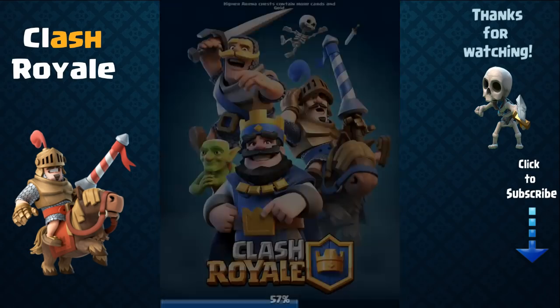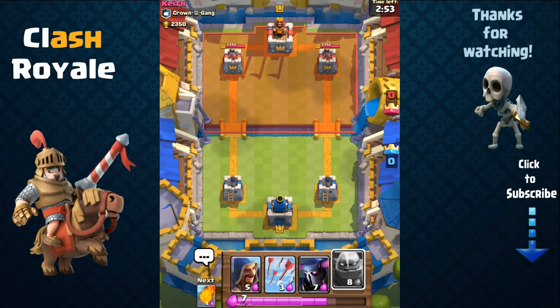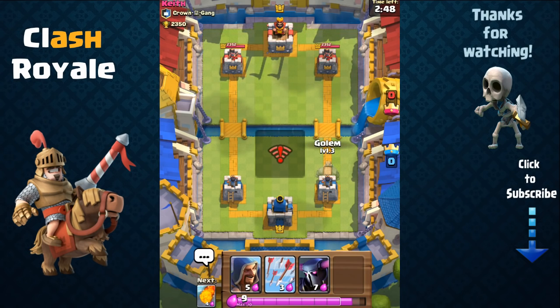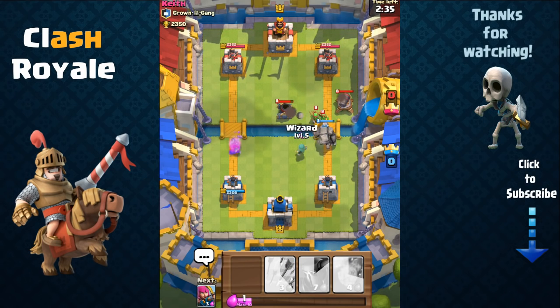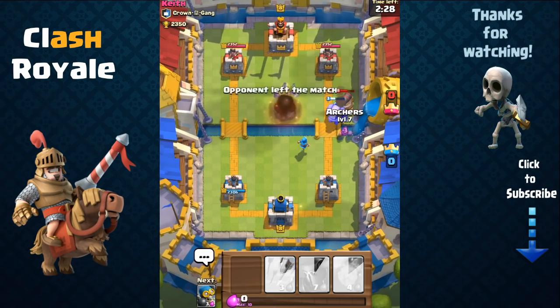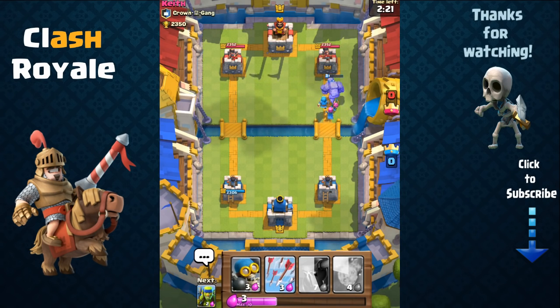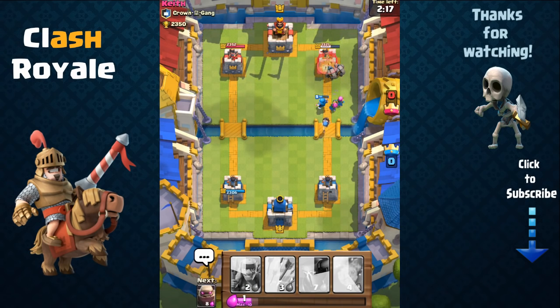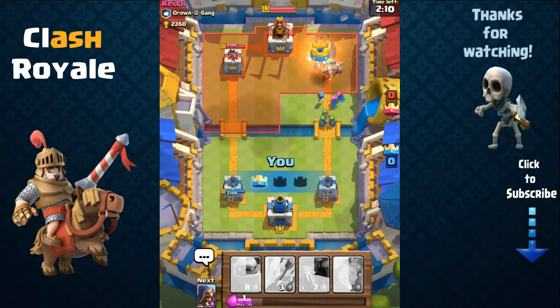Let's head into another attack with this deck — we're against Keith, a level 8 player, so this should be pretty even. I start off with a bad hand: P.E.K.K.A, golem, and wizard. There was a low connection error, but it's gone now. I start with my golem, then send out my wizard who instantly took out his minion swarm. I combine with archers — and he left the room. Looks like he gave up immediately. I combine golem, wizards, archers, and bomber to finish it off. He rage quit.